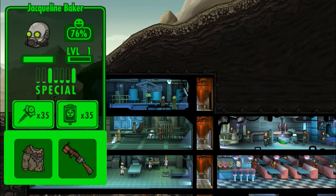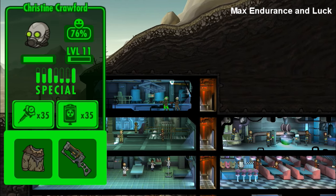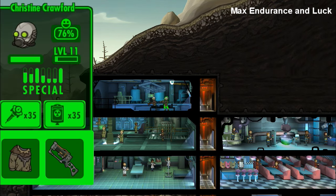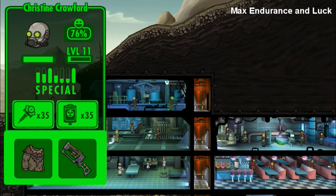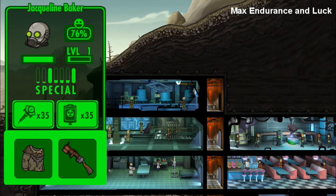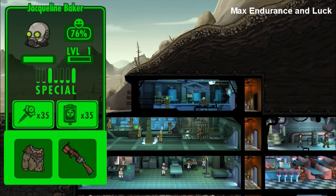Tip number one is to make sure your dweller has maxed endurance and luck. As you can tell, both my dwellers here have endurance and luck maxed out. Endurance helps you live longer, gives you more HP, and it's better for exploring. And what luck does is it helps you get better items, making them perfect for exploring in the wasteland.